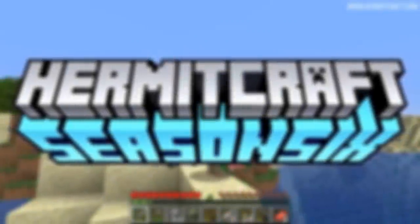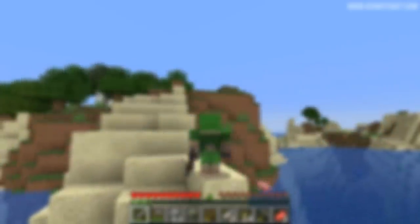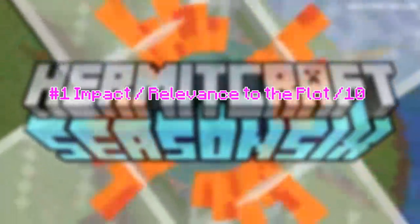If you are familiar with the series, you know how we grade skins. But for those of you who are new, and a refresher for those of you who may have forgotten, we use four criteria to grade skins out of a total of 30 possible points across all four criteria. Criteria number one: impact on the plot, out of 10. I will rank how much I think the skin contributed to the episode, and how memorable or enjoyable that scene was, as well as the overall impact of that scene.